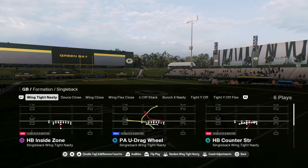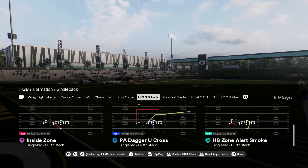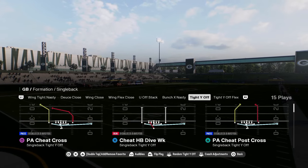You've got wing tight nasty, deuce close, wing close — some decent under center stuff. Bunch X nasty with a wide zone, tight Y off and tight Y off flex.